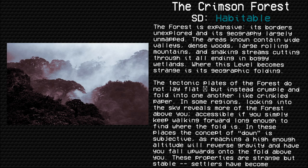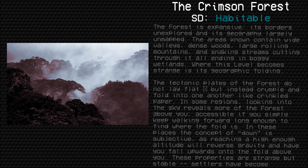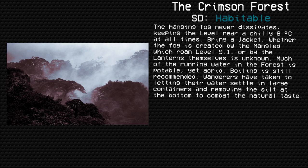In these places the concept of down is subjective, as reaching a high enough altitude will reverse gravity and have you fall upwards onto the fold above you. These properties are strange but stable — settlers have become accustomed to the phenomena. The hanging fog never dissipates, keeping the level near a chilly 8 degrees Celsius at all times. Bring a jacket. Whether the fog is created by the mangled witchroam of level 9.1 or by the lanterns themselves is unknown.